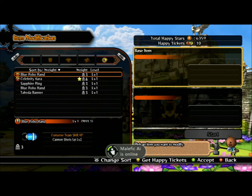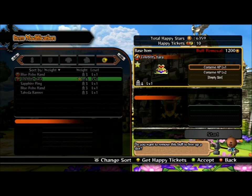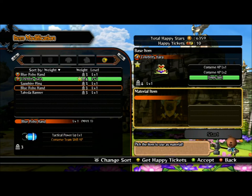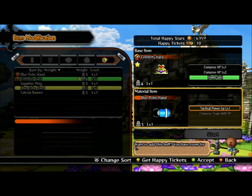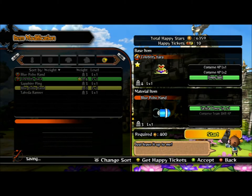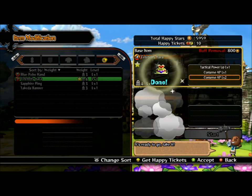I only have so many items at the moment that are available for me to modify, so find an item with an empty slot, click on that slot, and then go find another item that is a like item but has a different enchantment. You can add it simply by clicking and selecting it, and then it'll tell you the amount of stars that you need, and then you can add it.